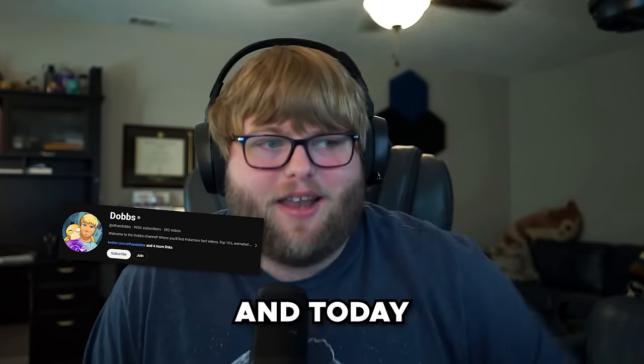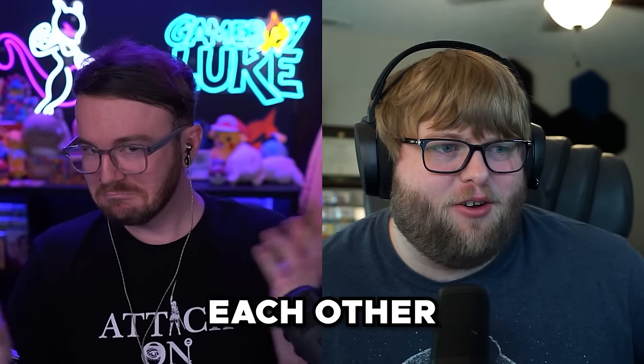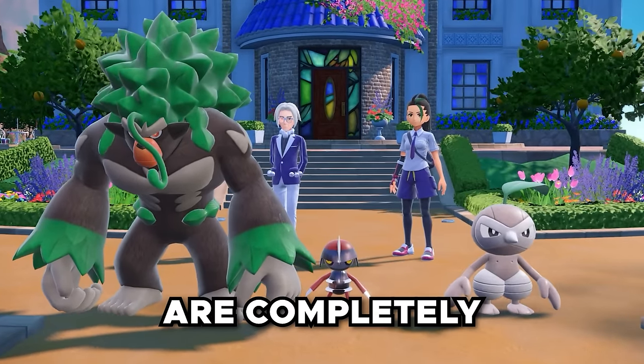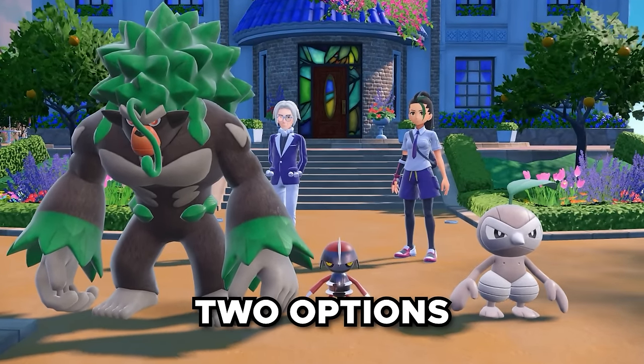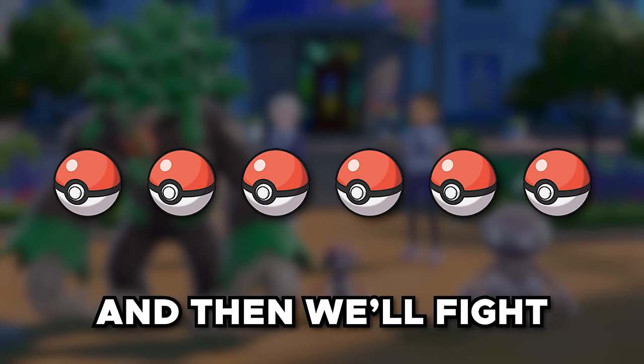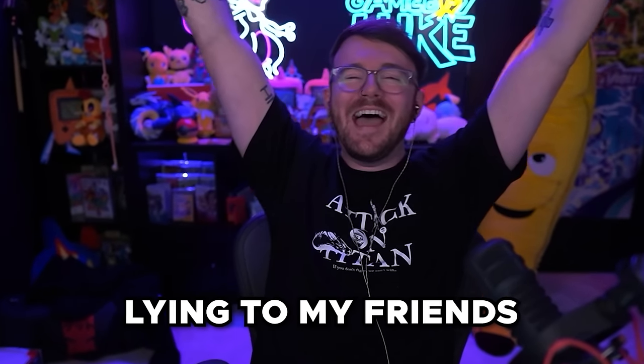Today I'd like to introduce you all to a new victim. This is Ethan Dobbs, and today he and I will be deceiving each other as we play another game of Two Truths, One Lie. Our starter options are completely randomized, and we'll tell each other two options that are completely true and one that's a lie. We'll pick six Pokémon to make a full team, and then we'll fight. I love lying to my friend!